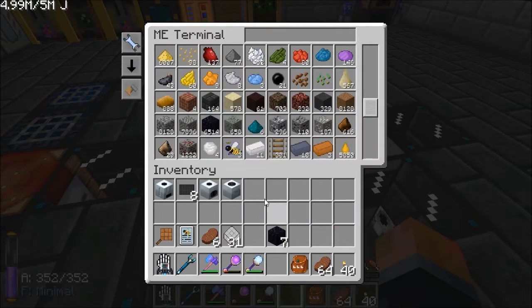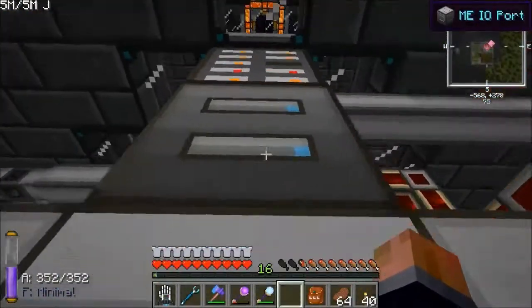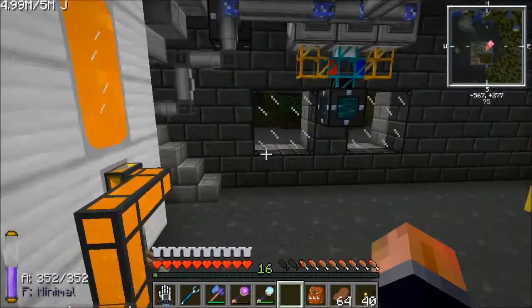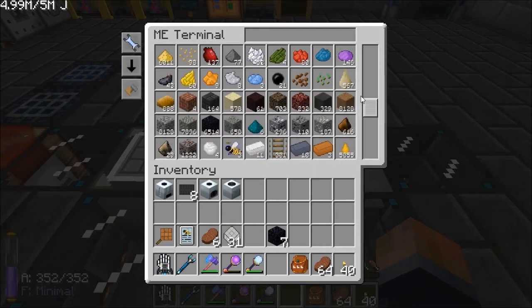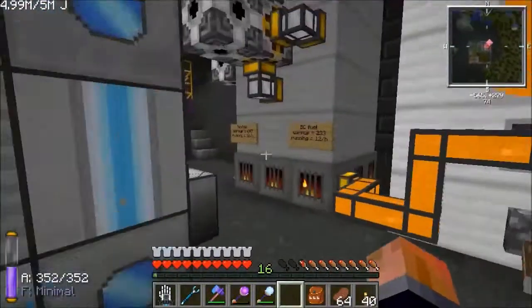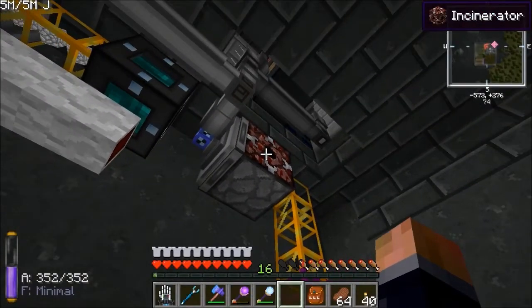I've added a couple more things here: I've got 1k storage units for dirt and cobble. I've also added gravel and obsidian, as I noticed they were getting quite high and I don't want to keep getting them forever. If we look now, there's 8,128 dirt, same with cobble, gravel's nearly there, and obsidian's a bit back still. But once they get to that same 8,128, the excess will go into there and get incinerated. Wonderful.